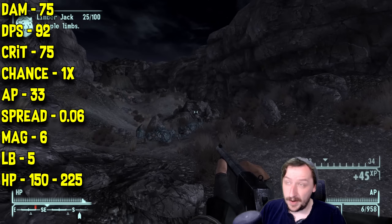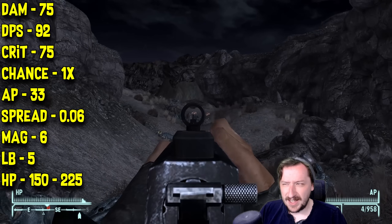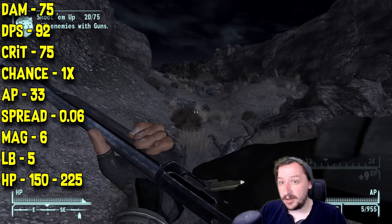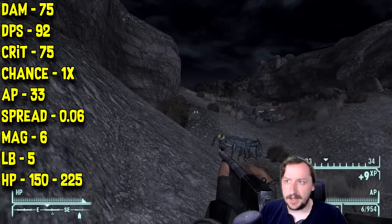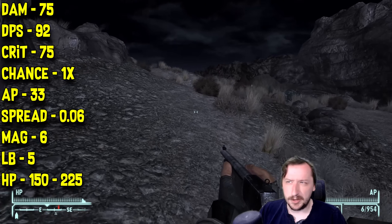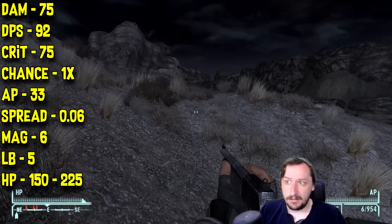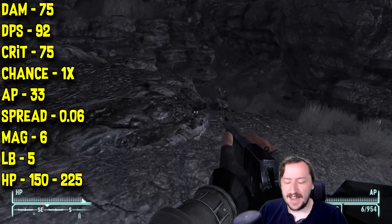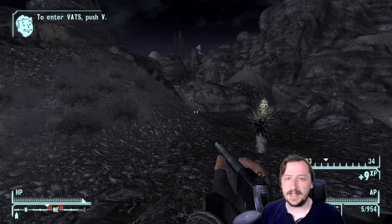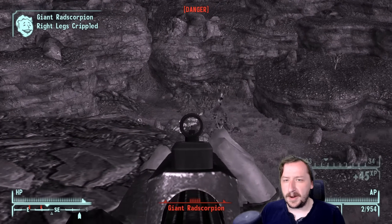It does 75 crit damage, so very high crits, with a 1x crit modifier. It costs 33 action points to use in VATS, making it okay for a VATS build but not necessarily one of the best rifles. It has very low spread at 0.06 — just like most lever-actions and bolt-actions. This only holds 6 rounds in the magazine, which makes sense since it fires .45-70 rounds — that's a pretty big bullet. It weighs 5, which makes it actually pretty light and handy. It has 150 item HP, which isn't too bad, although it can go through that fairly quick if you're loading semi-wadcutter rounds, since they break your gun three times faster.